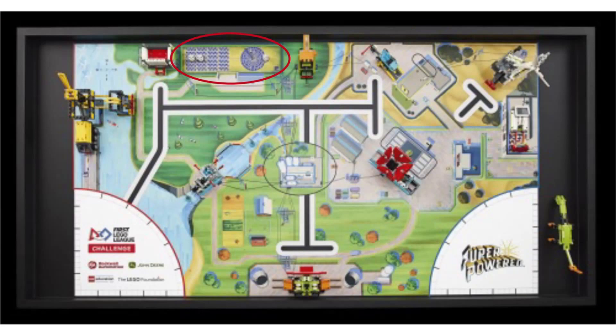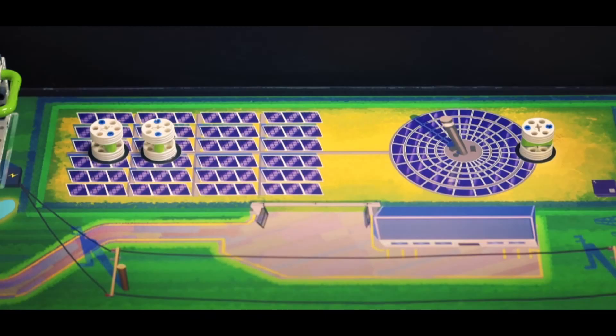Next, let's hop over to the right and take a closer look at the solar panel field. Here, the mat displays a solar panel field which has three circles in it. In these circles stand small assemblies that we believe to be the main game piece of this season, like cargo was last season. We believe that these pieces will be called energy canisters or something of that sort, and that they will be distributed throughout the field either in mission models or just on the mat.